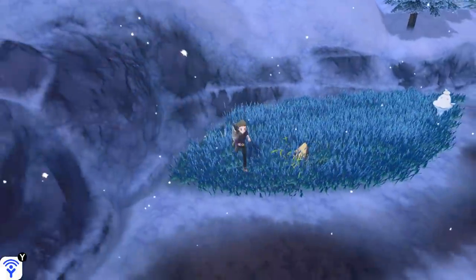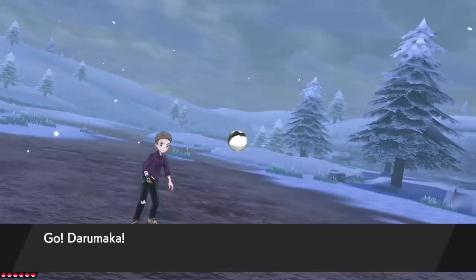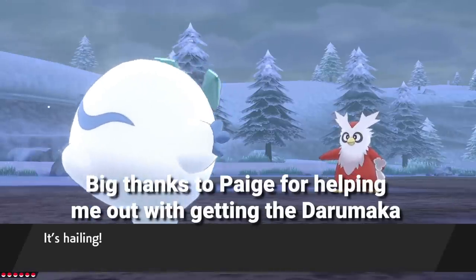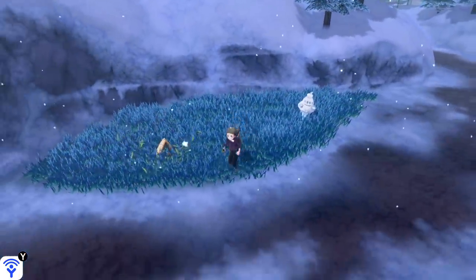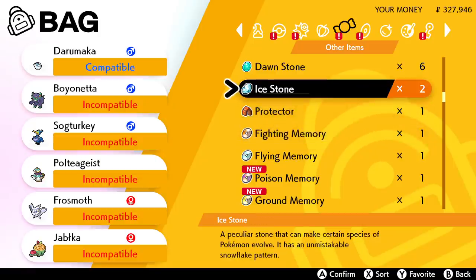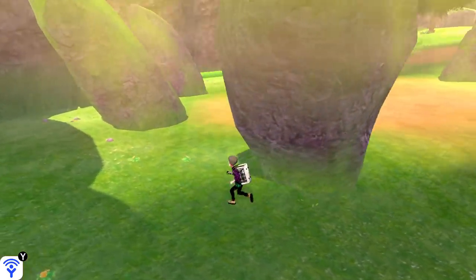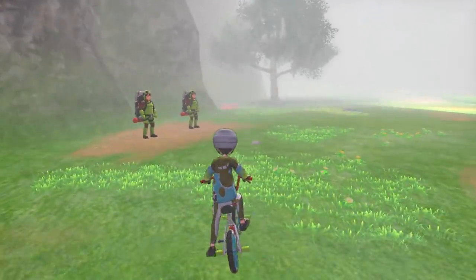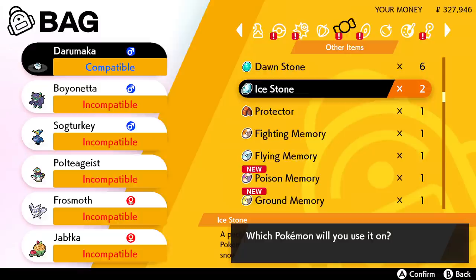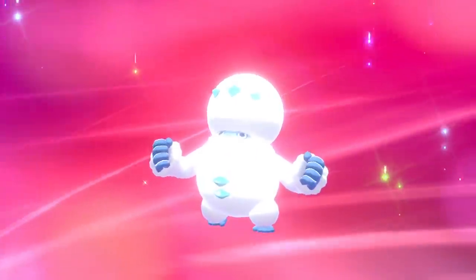Let's move on to a nice, simple one: Galarian Darumaka, who can be found primarily on Route 8, just south of Circhester, and Route 10, just south of Wyndon — but only in Pokémon Sword; you can't get this one in Shield. You won't see it roaming in the overworld — you're going to have to go into the grassy patches and look for those exclamation marks. Evolving it is really simple: you just need an Ice Stone. Ice Stones aren't that easy to find, but you can find one reliably in the Wild Area in the strange standing stone circle in the Lake of Outrage. Alternatively, you can speak to the Digging Duo in Bridge Field — it'll cost you some Watts but it's not that hard. Once you've got it, use the Ice Stone on the Darumaka and you'll have yourself a Galarian Darmanitan.